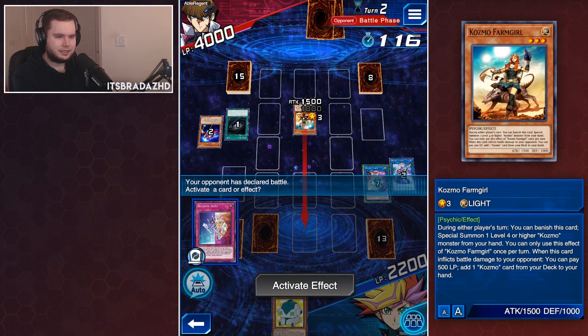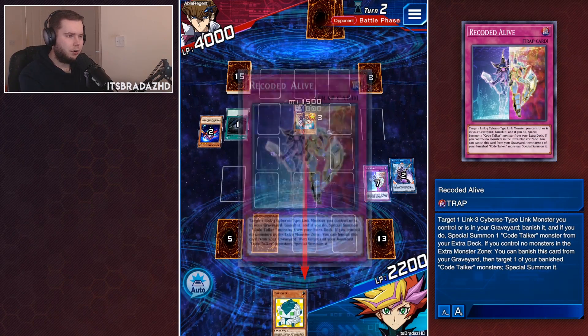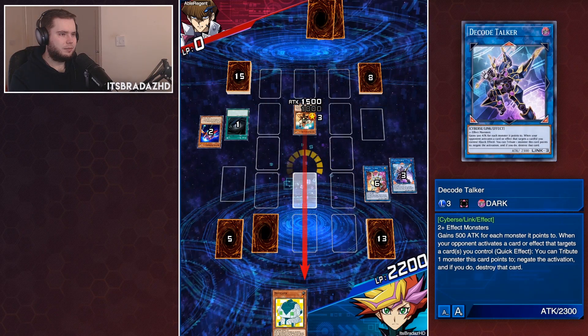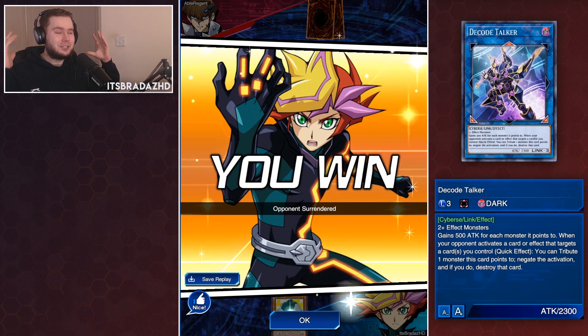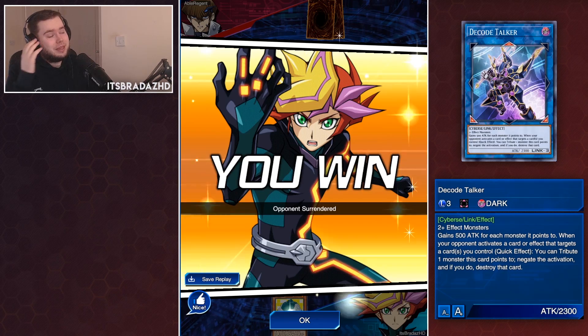This doesn't actually do much here, so I'm going to play Recoded Alive and bring back the Decode Talker — because why not? And you're going to scoop. Cosmo is so, so frustratingly bad. Oh my god. I'm just going to wrap up here — I've kind of had enough. Let's go on to the deck list.